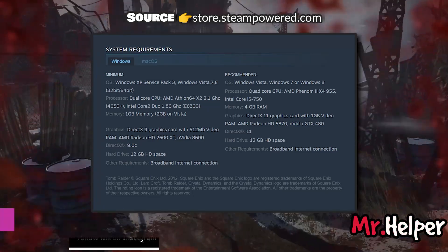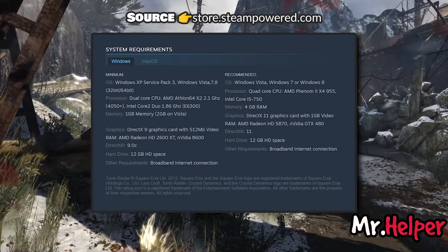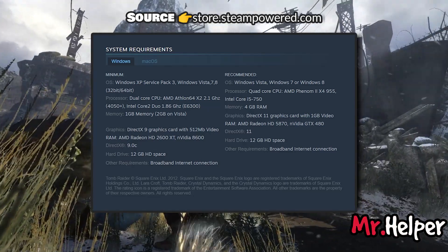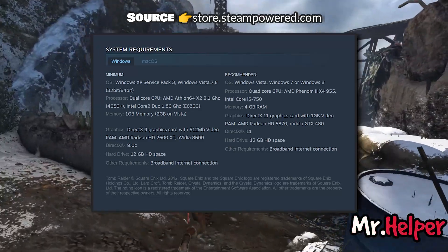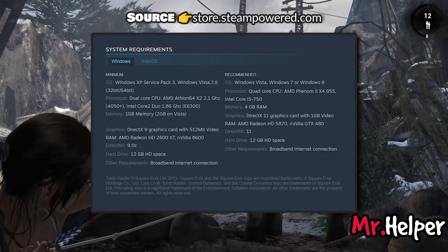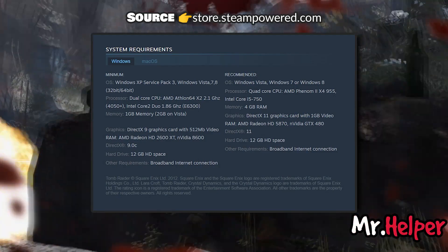However, after adding DLC and other content, the hard drive space required increases significantly. Based on my experience, 12GB is not enough for this game — you'll likely need somewhere between 15 and 30GB. If you have bought the DLC, definitely plan for more than 12GB.